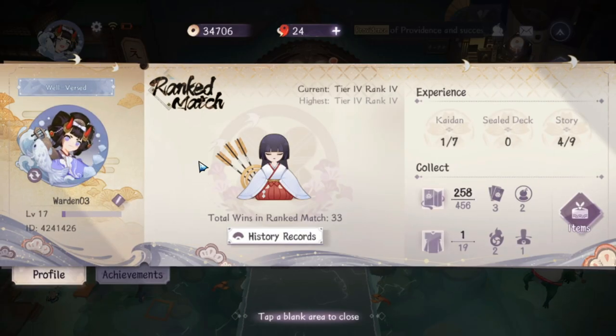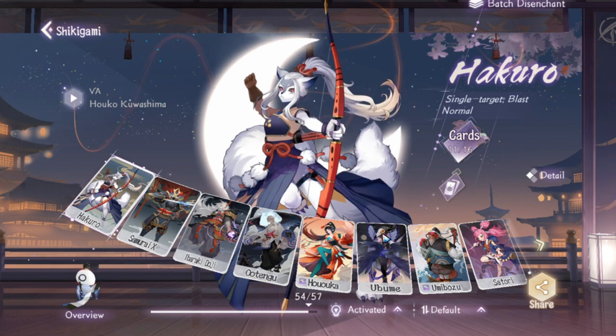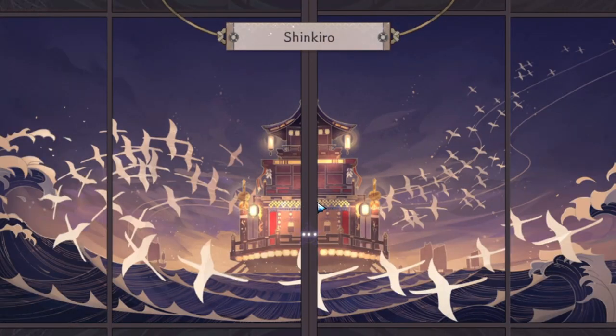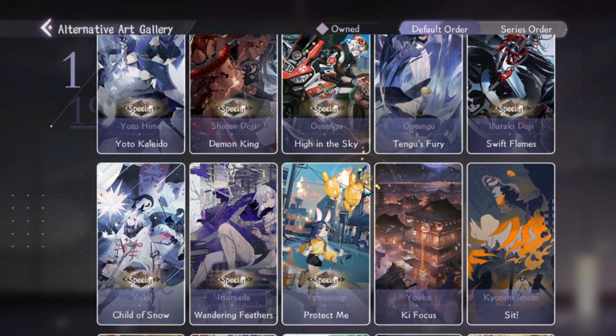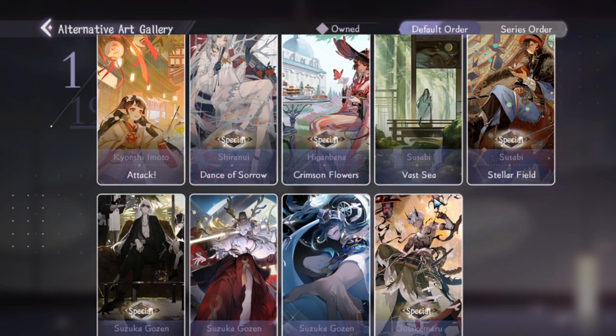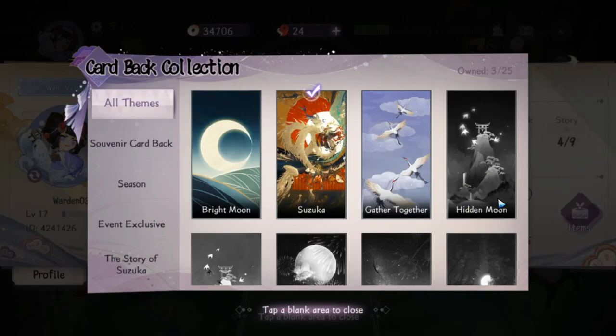The last important icon is your account profile, which includes your level, status, and a look at your Shikigami — these are your heroes for your decks. You also have an alternate art gallery here, which features really good art for the front of cards. Separately, the Collection section shows options for changing the back of your cards.